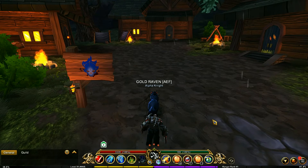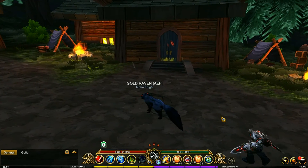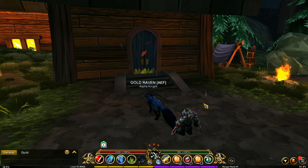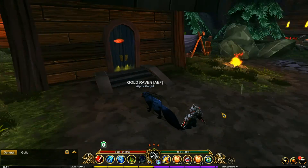If you head over here to the blue side of the camp, you're going to have this right here. Now if you're not seeing this door or don't have access to it, it's probably because you have to get a certain ways into the storyline that is in this area.